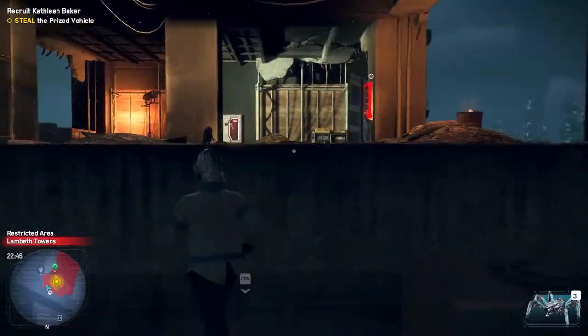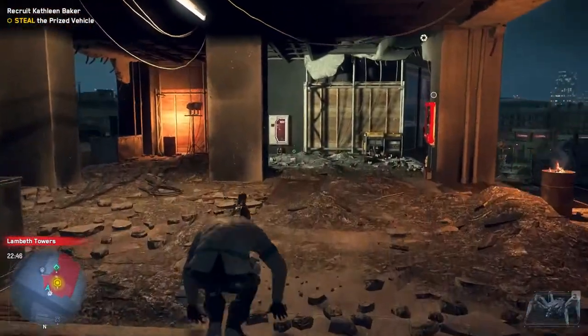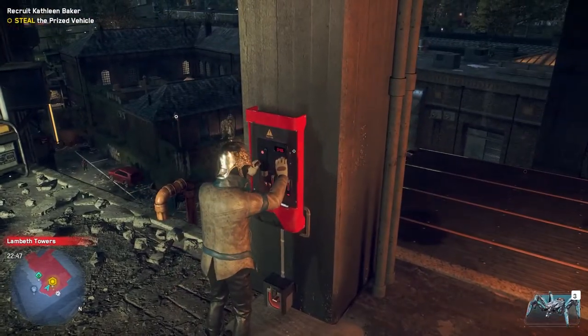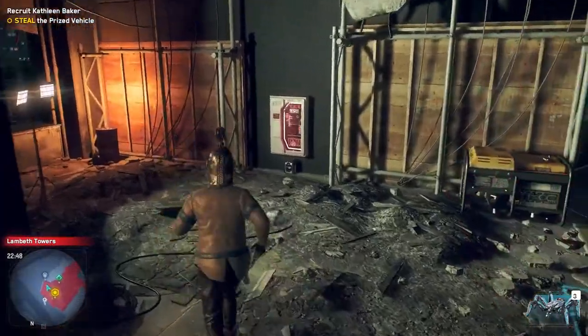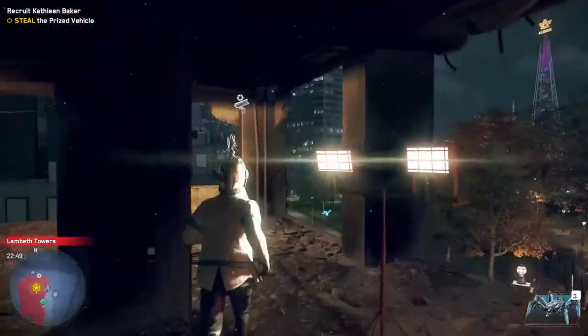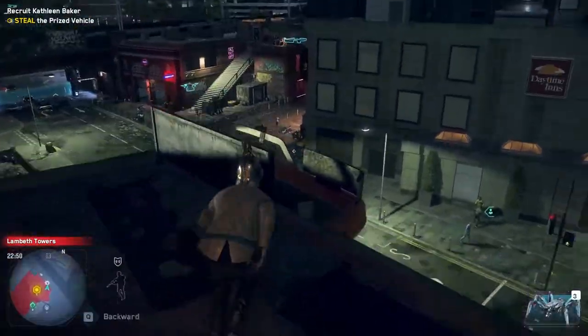Once you get the scissor lift up there, jump across. If you can't quite make that jump, go to the level below and sneak up. That little red box is what you want to hack — it controls the front gate to the area you need to get through, so you can open the gate and get the car through it. There are also a couple of flying drones patrolling this area, so keep an eye out for those — they're pretty easy to disable.